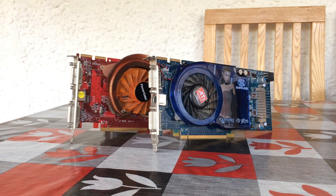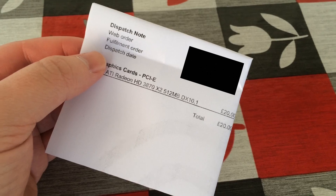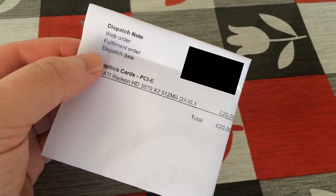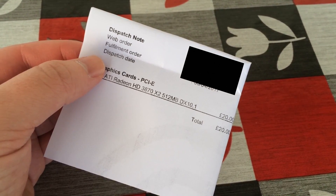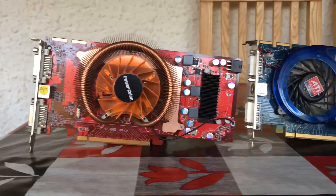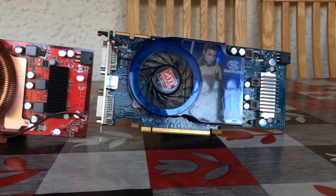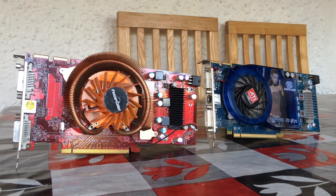Hello everyone and welcome to another video. This is a pair of HD 3870 graphics cards from AMD. I purchased them for £20, roughly $25, and although I thought I'd be getting the 3870 X2 — the version of the card with two GPUs on one board — I got the 3870s instead. No big deal because these two together should have the same performance. This is the $25 Crossfire Experience.